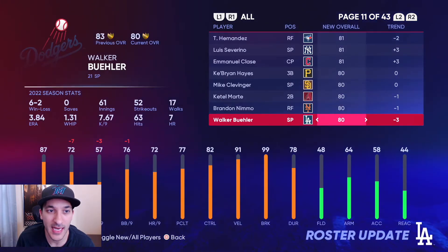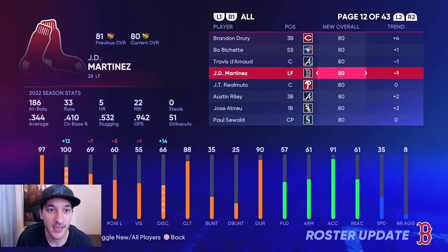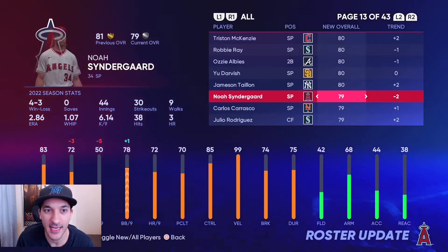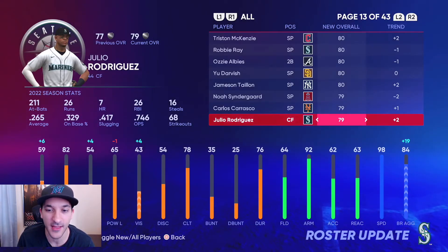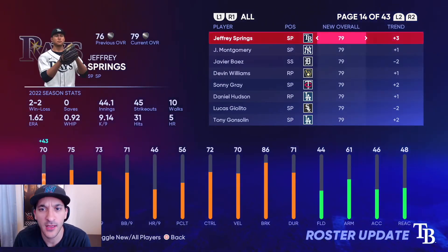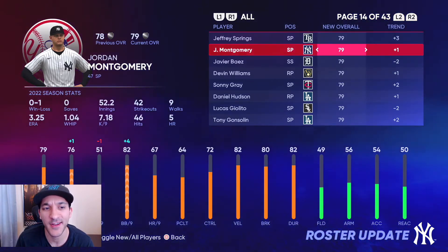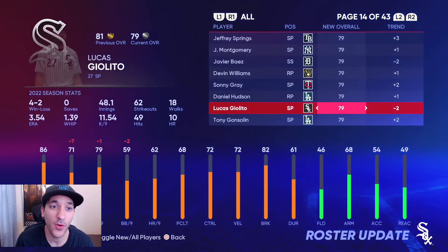Clay Holmes got a silver-to-gold upgrade — most people expected that one and he may continue to get upgraded. Garcia, Severino, Classy, Brandon Drury, Austin Riley, Jose Abreu, Mackenzie, and James Tayon also got gold upgrades. Julio Rodriguez got a small upgrade but has been hitting well lately and could still get upgraded further. Montgomery could also be next for a gold upgrade.